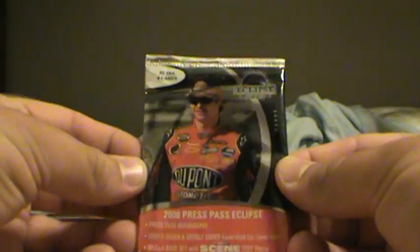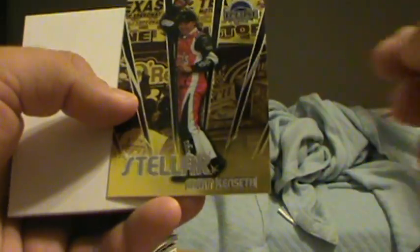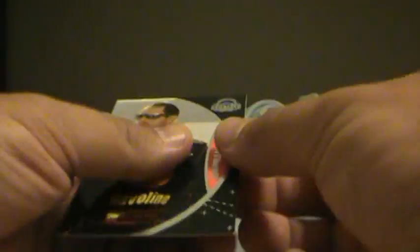Last pack of this box. Eclipse. Feels thick for only four cards. Looks like there's one of those decoys in here. They're very thick. We've got an Escape Velocity of Kevin Harvick. It's a really nice card, very shiny. Then we have a Stellar Matt Kenseth. Two inserts in this pack.